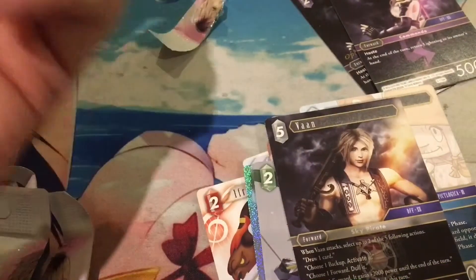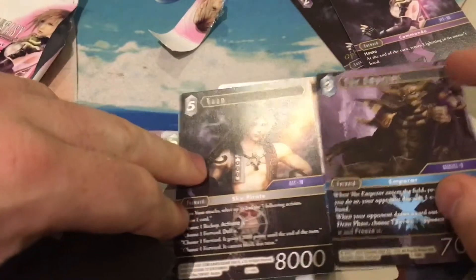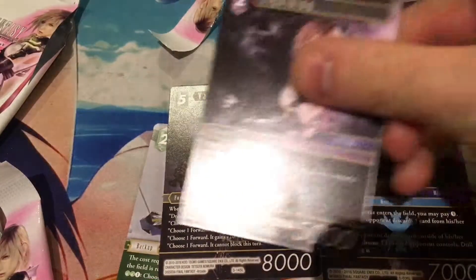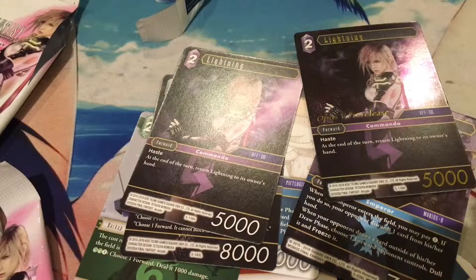So guys, we got two Legendaries out of six packs. I don't know if that's good — if it is, please feel free to let me know in the comments below. I'm pretty happy with that — two Legends. Theoretically that means we make money back, and I got two Lightning cards plus the sleeves as well. Anyway guys, thank you so much for checking out my video. If you guys are in the Glenferry area near Swinburne University, go check out Kuma Cards — they're an awesome store with Magic, Final Fantasy, Yu-Gi-Oh, Pokemon, and lots of different card games. I'll catch you guys soon for my next video.